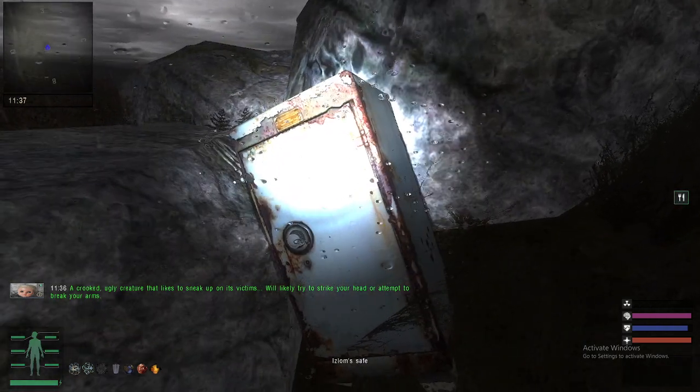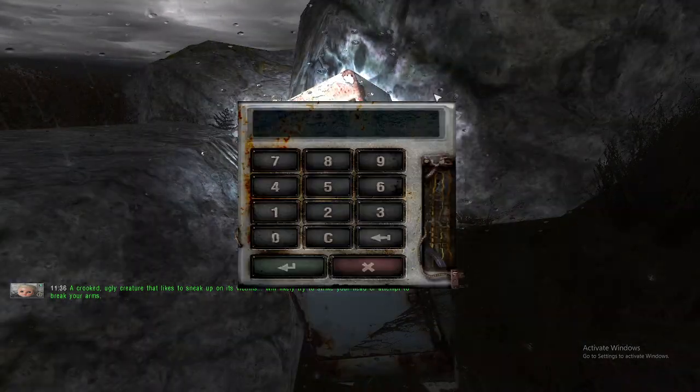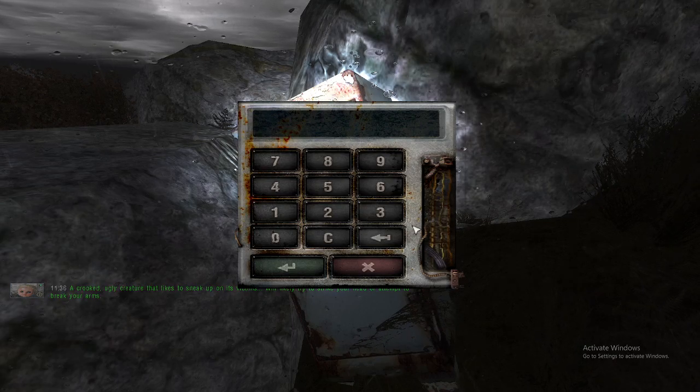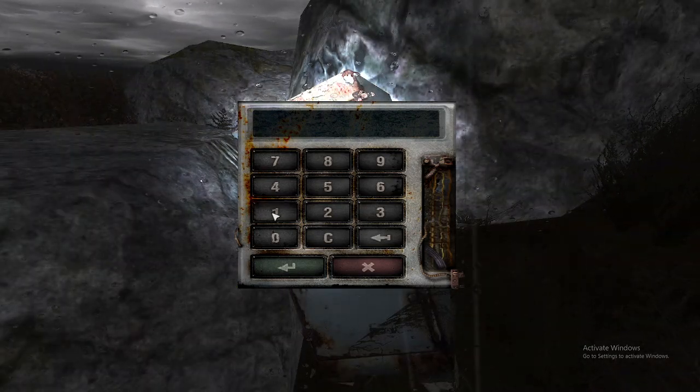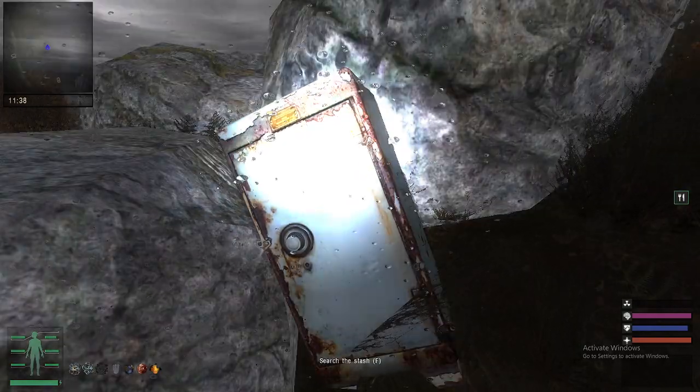But more importantly, you have something called the Islam safe, and I'm not sure how people got this code or how you're even supposed to get this code for this safe, but it's 1111. And there you go, you can open it.